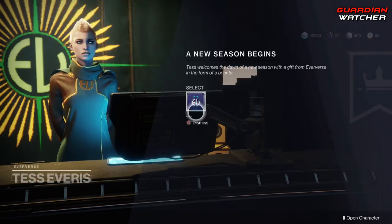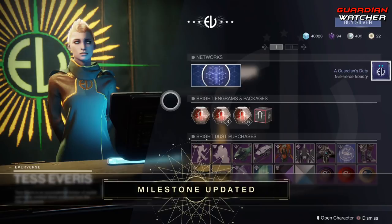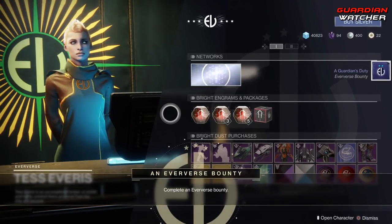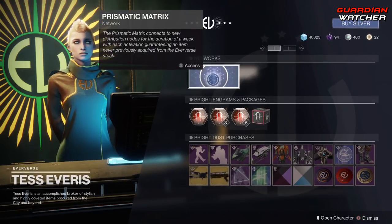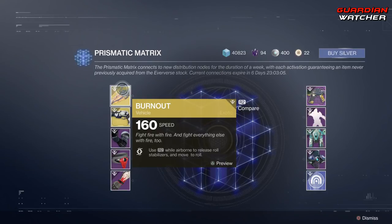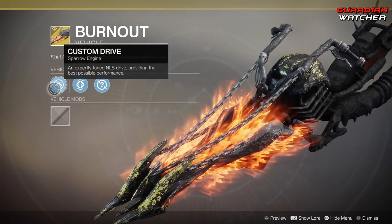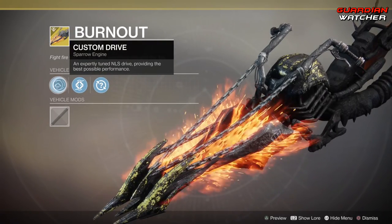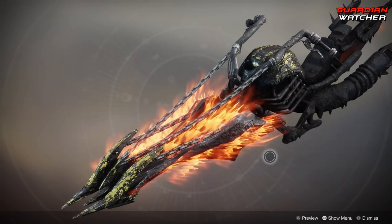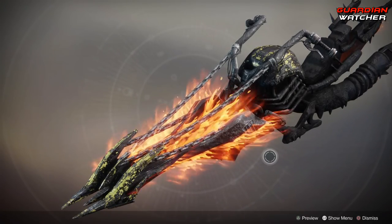We are here at Tess Everest at the Eververse and she is going to give us some items. These bright engrams look pretty interesting. For the Prismatic Matrix we have Burnouts — wow, this looks amazing. We get Custom Drive, Destabilizers, as well as a Random Mod. Oh my god, that looks sick. I'm so excited for this season.